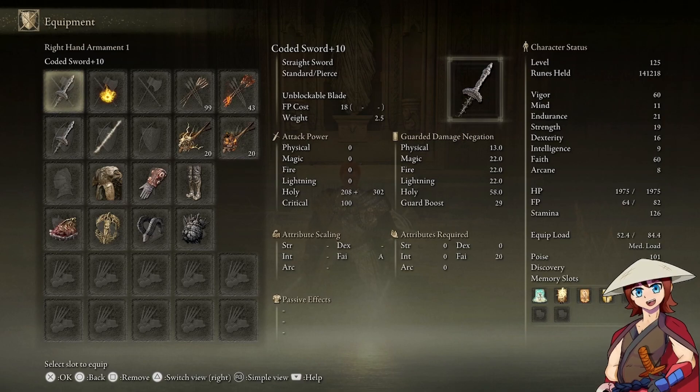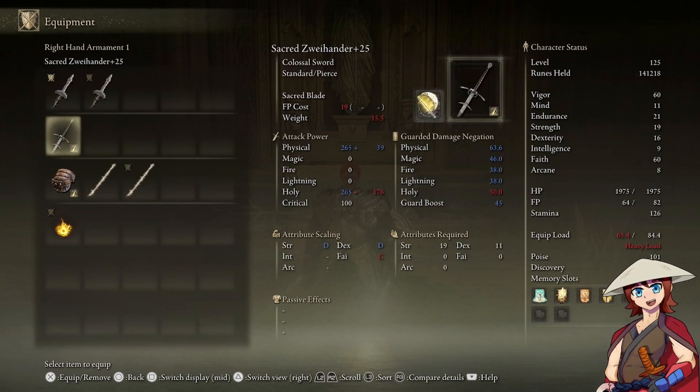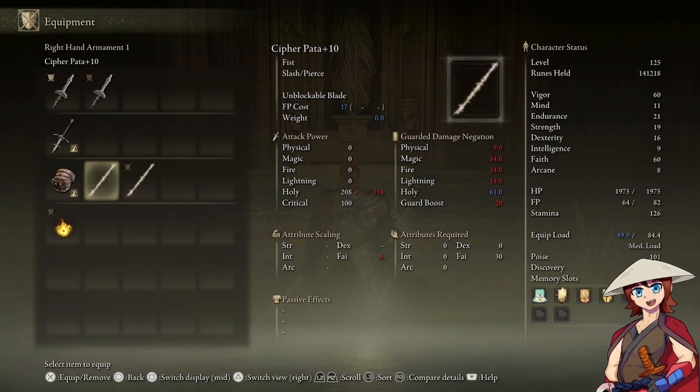Kazuma Kuwabara is a faith build because the coated swords are the closest thing to spirit swords. The reason I'm wielding a Zavai is because there are times where he makes his sword bigger and actually fights with it while it's big. The Cypherpata is a good chase-down, and I'd imagine if Kuwabara thought to use the sword in the Cypherpata way, he would.